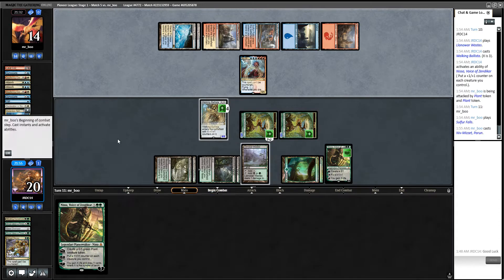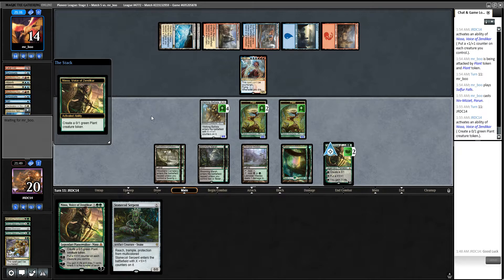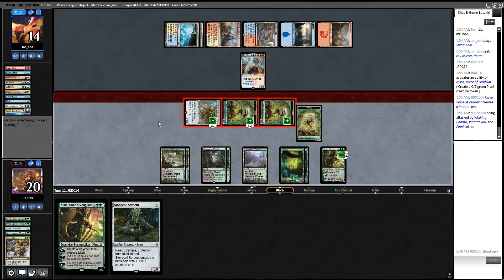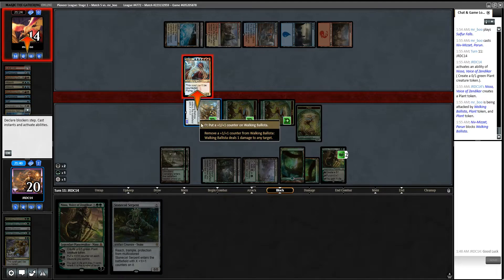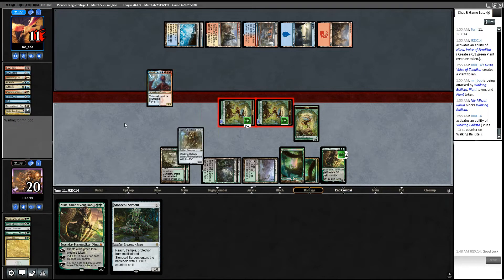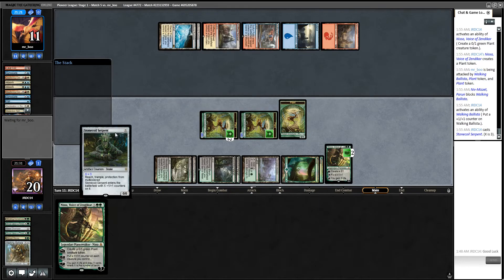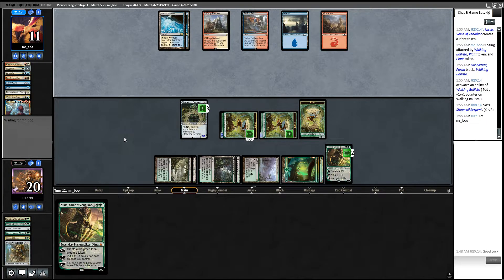Tick plus. Not exactly the trade I want, but I'm pretty sure if we don't do that they're going to run away with it with that Nissa. So I'm okay with that trade. Now another Clarion here really sucks — they could also have a Verdict. Yeah, Verdict — I mean it's a great draw for them.